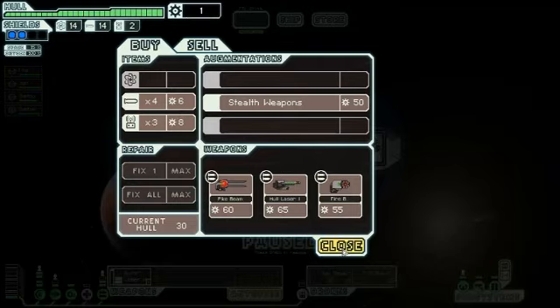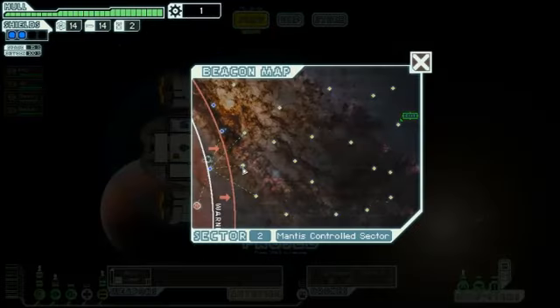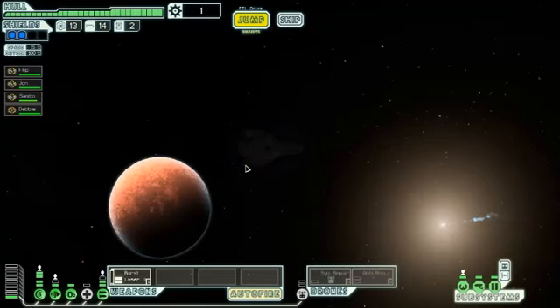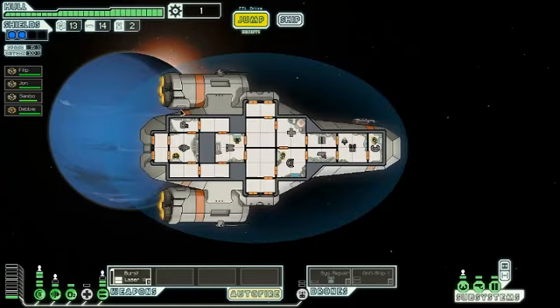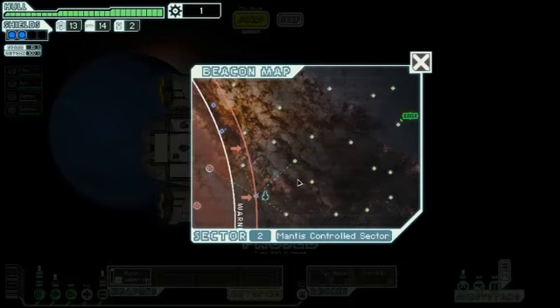Always time for shopping. Another weapon would have been awesome but I didn't have the cash. You detect and retrieve an escape pod floating nearby — you consider returning it to space when you learn it's Mantis. Jettison the pod! That thing will kill us all! You jettison the pod because you're not an idiot.